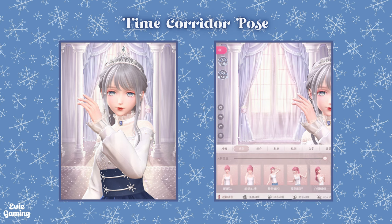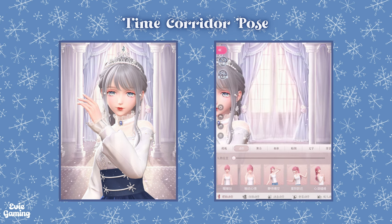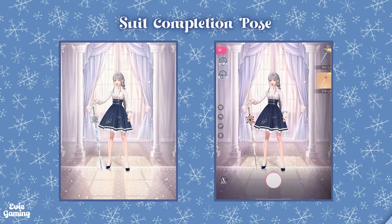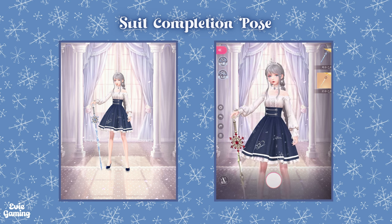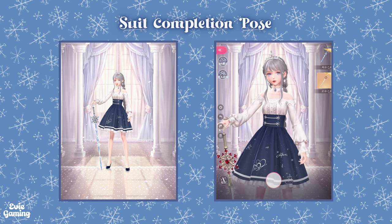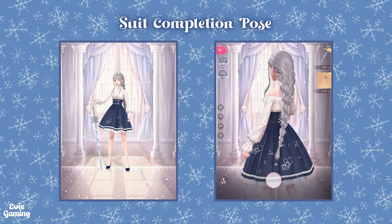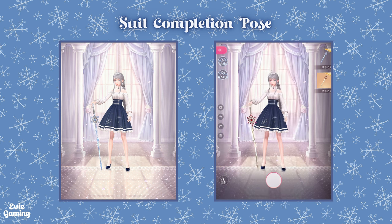This is a time corridor pose you can get when you sweep the stages and gain enough points — I'll show a list of required points later in this video. It's a selfie pose which means you can't zoom in, but I really like it. This is a suit completion pose — not the animated one. This can be claimed in the achievement section when you finish crafting Ode to Frost and Sword. It's a turnable still pose in the photo studio, and you can also take off her handheld or switch between the awakened and unawakened versions. This suit doesn't have an animated suit completion pose because it was released before that feature came out on CN, but I hope we'll get it on global since we just got this feature in the latest update.